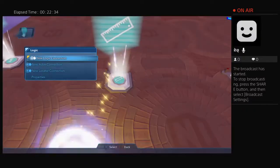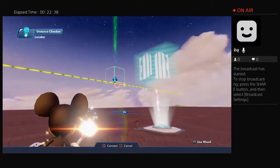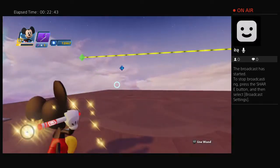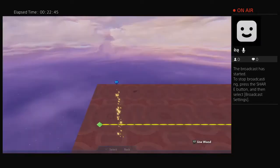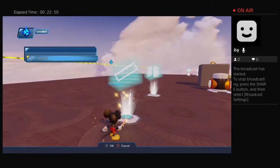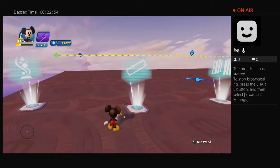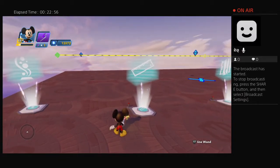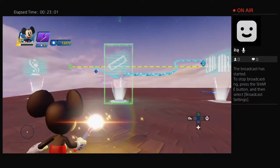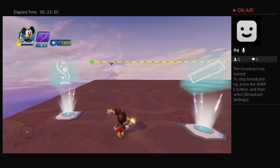I'm going to set a new location. I want this locator to be Target A, and I want this other locator over here to be Target B for this distance checker. Now I have those as points for the distance checker.